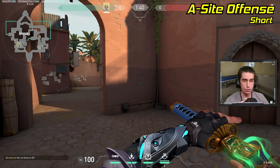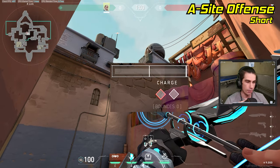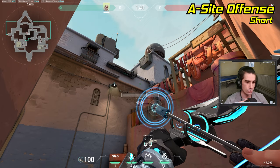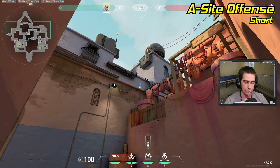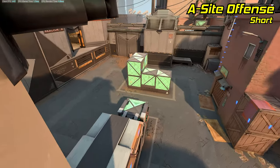If you're pushing A-site from short, stand right in this corner, turn around, pull out your recon, and line up the bottom corner of your left diamond where this barrel meets this brick in the wall. Now just do a one-bounce, two-charge arrow, and this arrow will fly to A-site and land above the truck, revealing most of site.